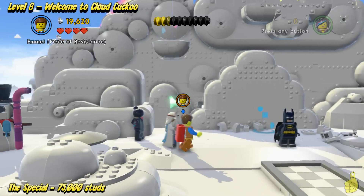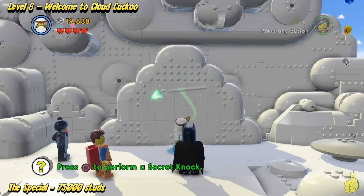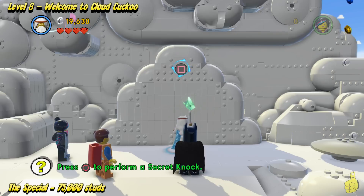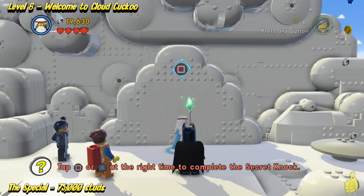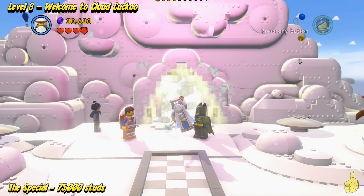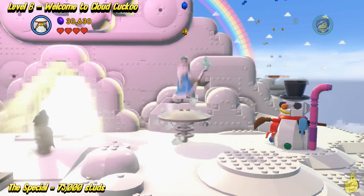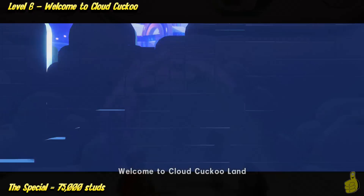Now we've got Petruvius' circle. Select him and go up and try to nail the old secret knock. I haven't really figured out yet if it's like the fishing from Lord of the Rings where you've got to get three in a row, or if it was just I messed up. But regardless, it gave us a purple stud — hoo-hoo-hoo-hoo!